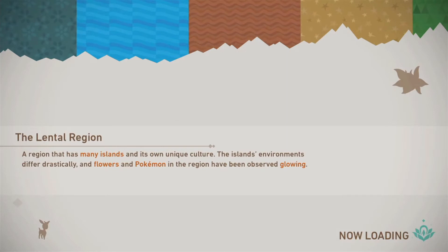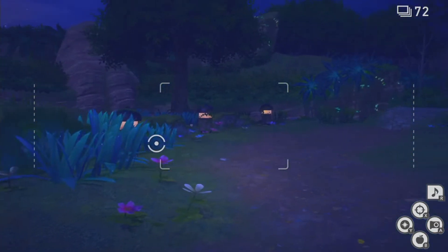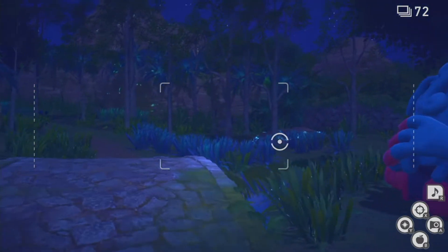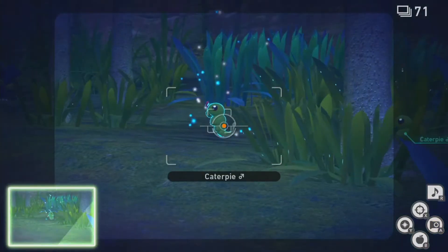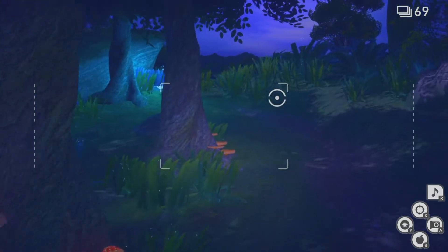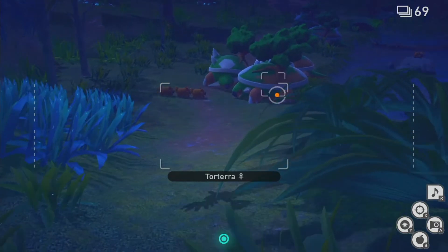I'm ignoring certain ones because of a few specific things. For this one I have to get a two-star photo of Torterra, and then most of the rest of the stuff I have to get at the very end. I also need a three-star Caterpillar photo for some reason. If you scan them they kind of look at you funny — I believe that's actually their three-star behavior. We don't need to free the Pinsir here because we've already done that request.